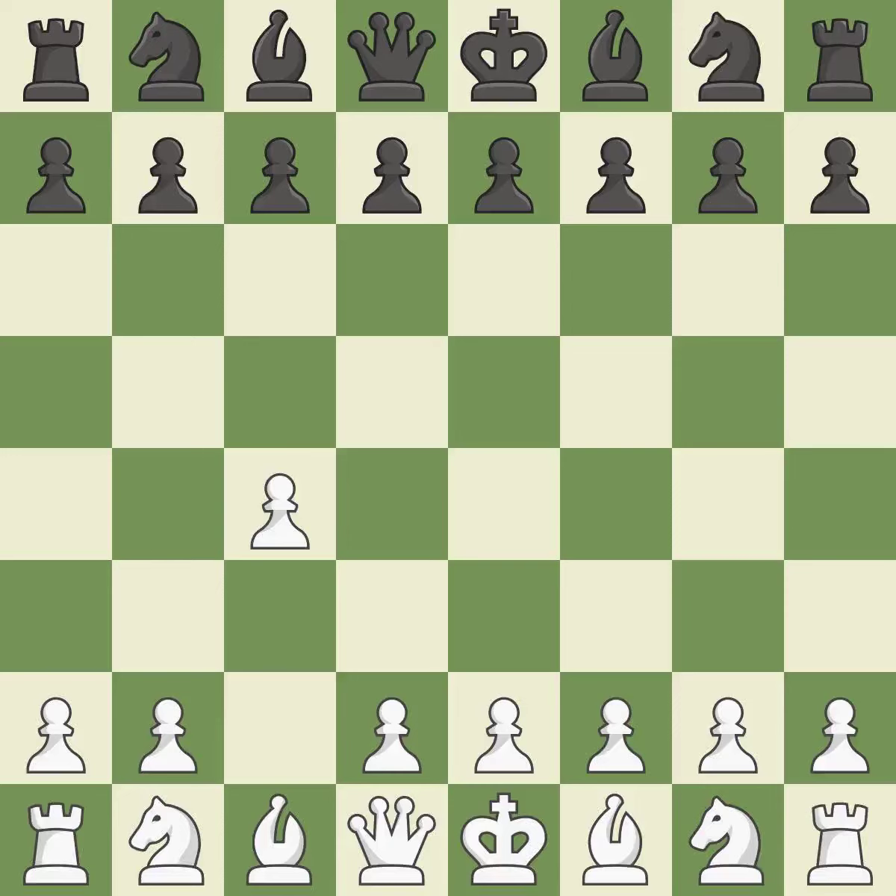white plays c4 to take control of the d5 square without sacrificing a central piece. This is a more patient opening. g6 prepares to fianchetto the dark-squared bishop on g7, where it will attack the center from the long diagonal. The bishop will be better off as a result of this.